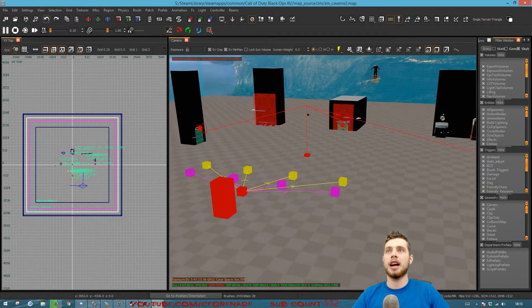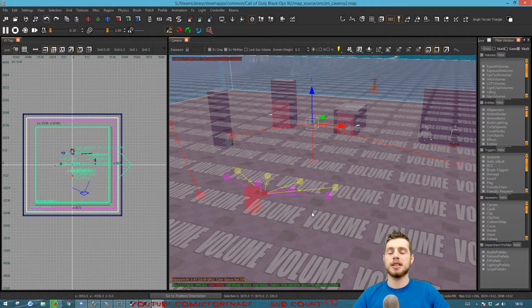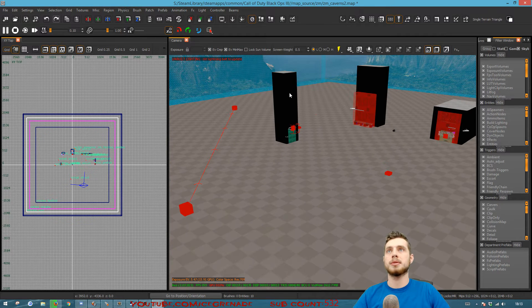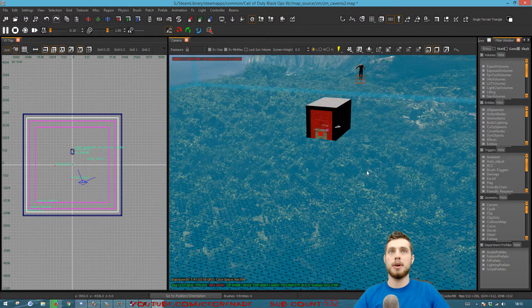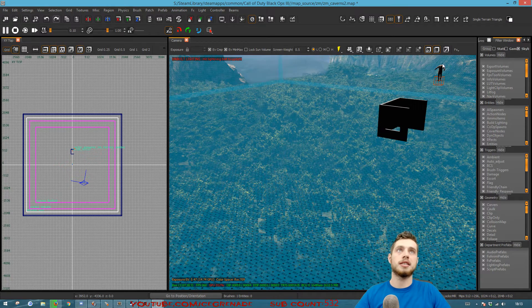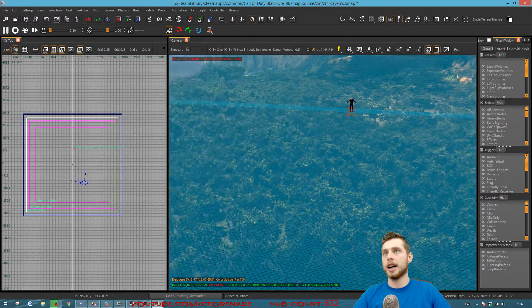Now we need to do a few things before we pull in the existing map. First, select the start zone and delete it. Then select the different structs for the player spawns and delete those as well. Delete the object found here, delete the spawners, delete the probe — basically delete everything here apart from the skybox itself and the actor up here. Further out there are other volumes like the sun box.